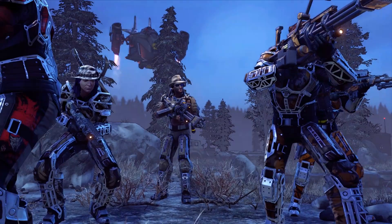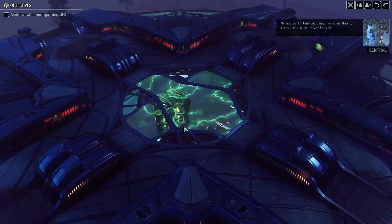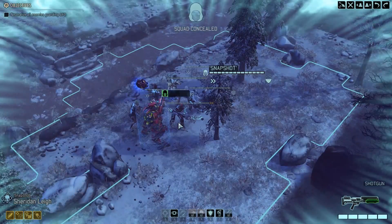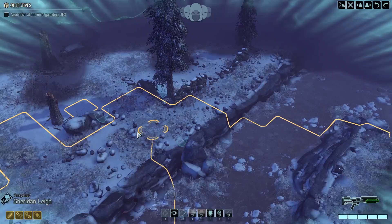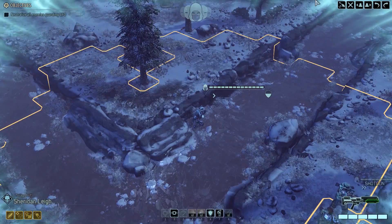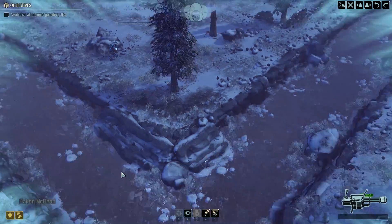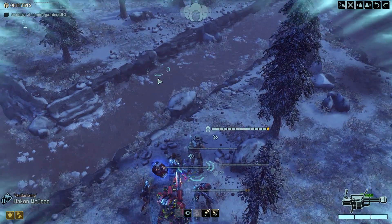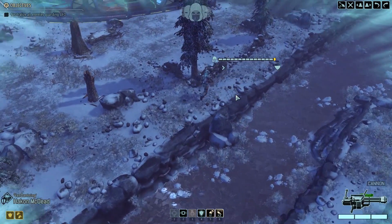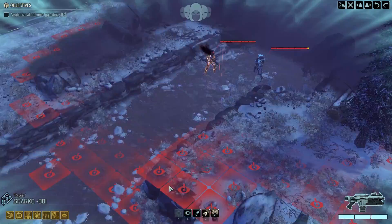We have a ranger - there she is, let's warm her up. Understood, moving out. We've got a group of hostiles over here. Where's the entrance of the ship actually? Let's find that out - I guess that's the door.